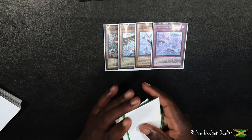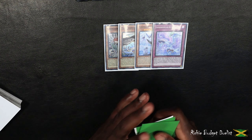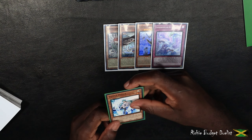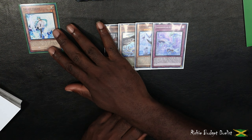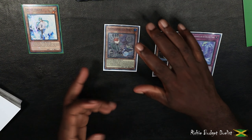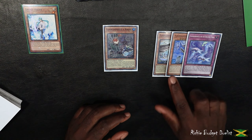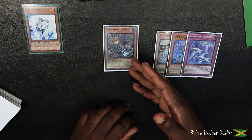We're going to shuffle up the hand traps and choose one at random. The first one is Effect Veiler. Effect Veiler is a very brutal card against Floowandereeze — it negates the monster's effect. So if we normal summon Robina and they activate Effect Veiler, it simply targets my monster. Its effect is negated, so the Eaglin, Mpen, and Dreaming Town search chain won't happen.